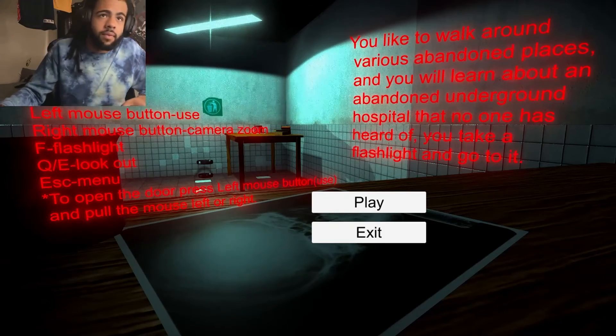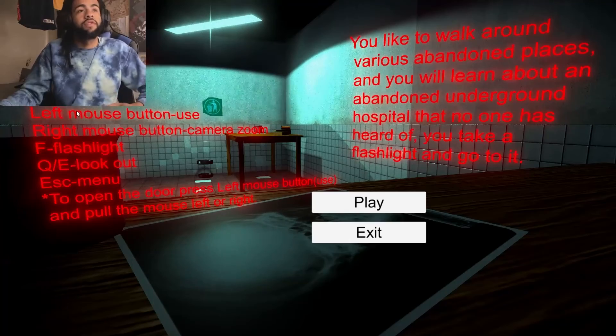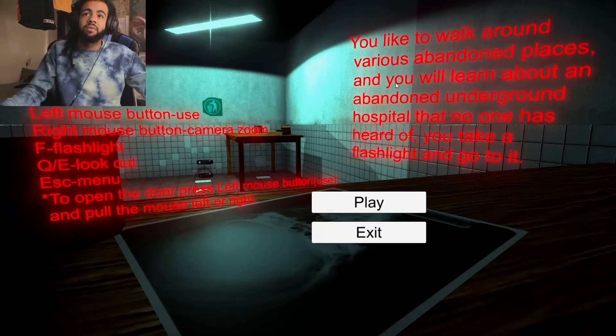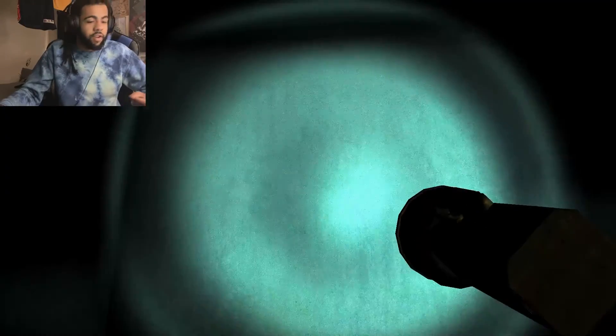Am I good? Like you guys can see me - am I good with facial features and reactions? I hope so. The controls are pretty obvious: WASD to move, shift to run, control to crouch, left mouse button... do I really need to read this? I'm a PC gamer, I don't need to read that. 'You like to walk around various abandoned places and you will learn about an abandoned underground hospital that no one has heard of. You take a flashlight and go into it.' All right, pretty straightforward.